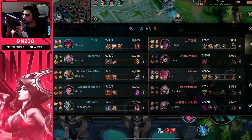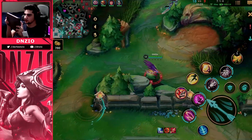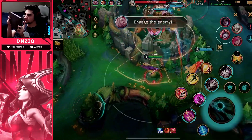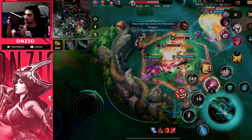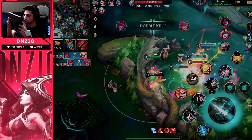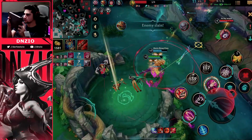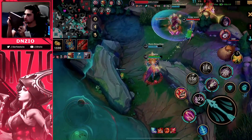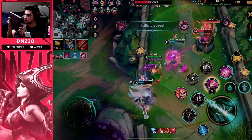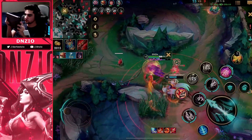We rotate to the dragon. I don't have my ultimate so I'm a little scared, but the way we take this fight is interesting. Rakan just engages, I slash over, lay down the feathers, pull them in, and get a double root. I just slaughtered this fight — I went ham and chased these guys down. We get a five-man wipe and that is where we get the snowball going.